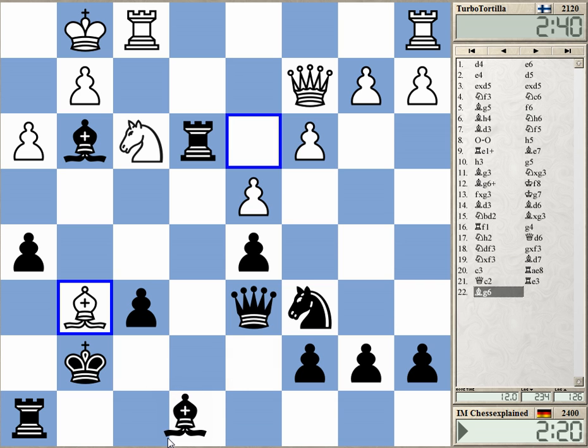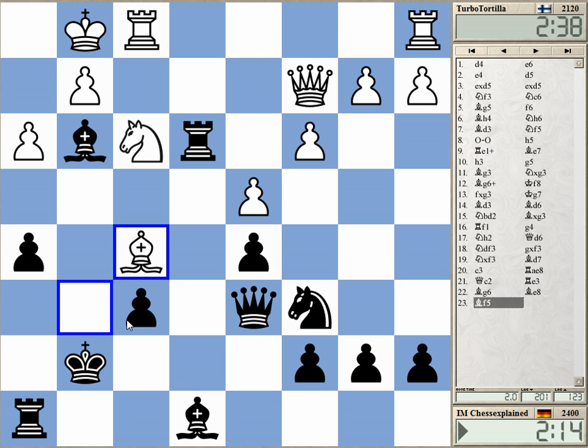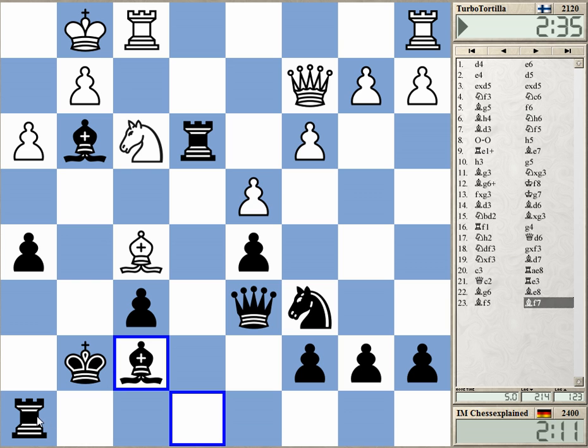Rook h6 looks a bit strange, but what about this — isn't this good? Yeah I think so. As long as he's not able to put a knight to h5 it's all fine. h4 and f5, I want to play rook e8, rook e2 — this is my plan, using the file. Knight e7 is also good: knight e7, g6, f4 — yeah, this is the way I should go.